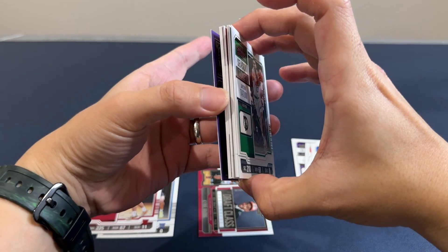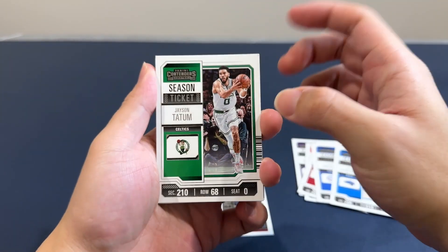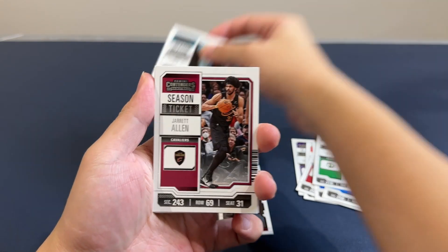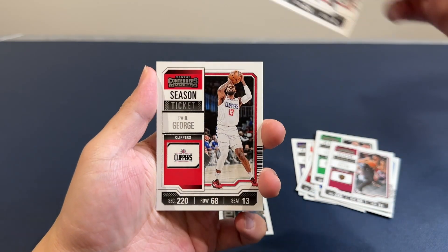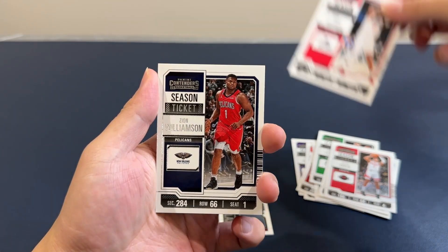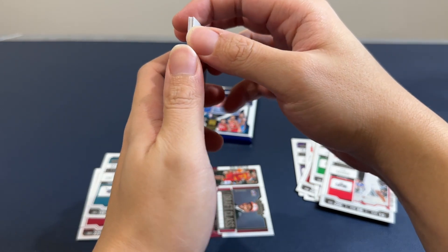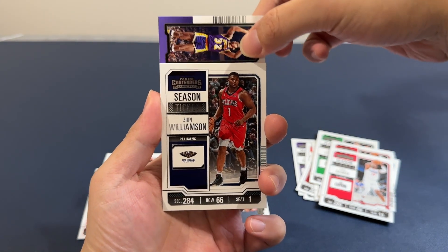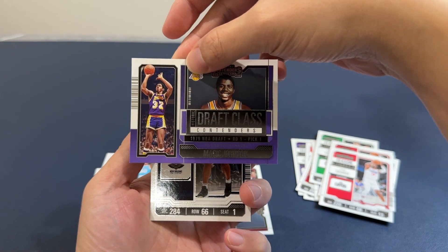On to pack number two. I think that's the relic card in there, so let's see what we get. Tatum. Nick Smith Jr. Jared Allen. Paul George. And we are approaching the relic card. We have a draft class of Magic Johnson — that's really nice.